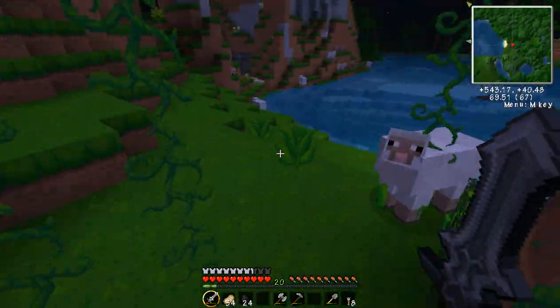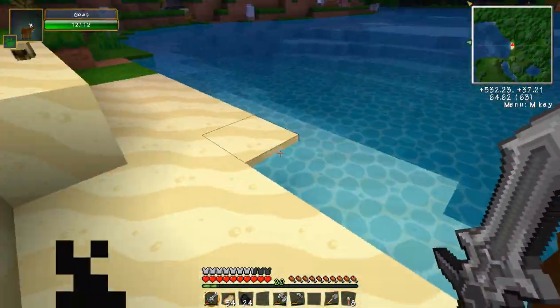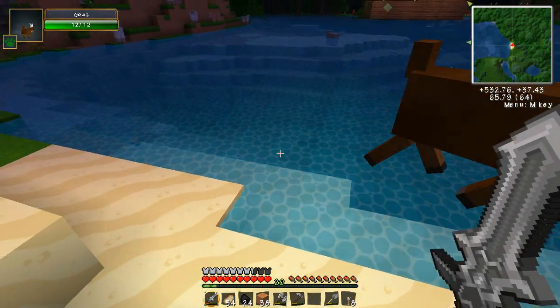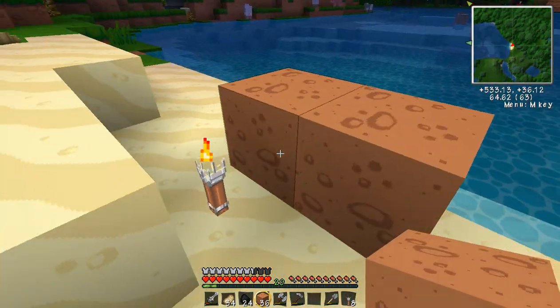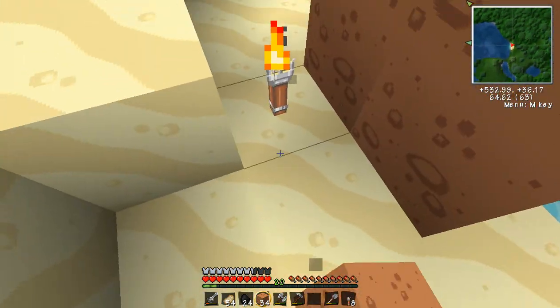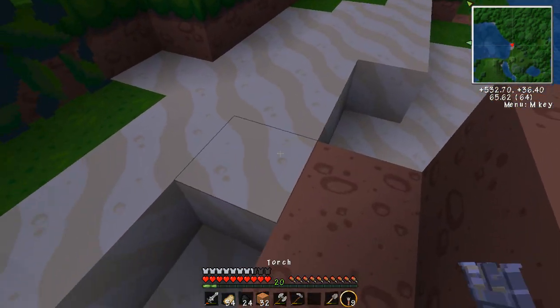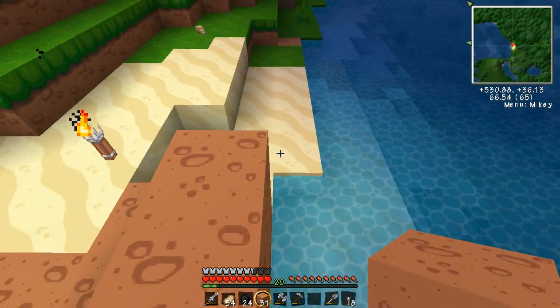We're going to need to make a bridge over this way too. I don't have anything, so I'm just going to use dirt right now. There's so many animals over here. Let me put my light down over here somewhere so we can still see what we're doing.